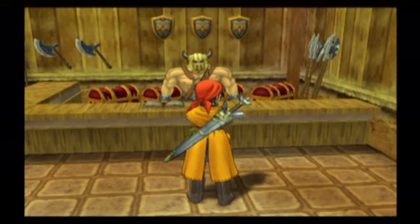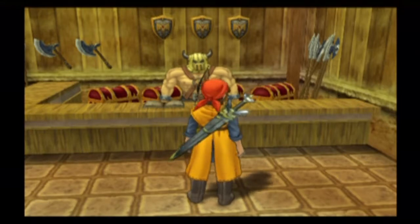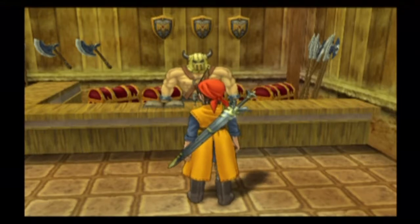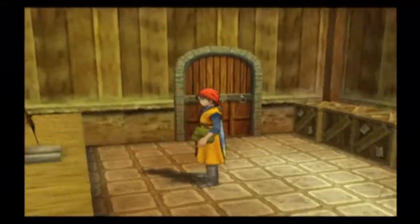Hi guys, this is KidLink77 and welcome back. Let's play Dragon Quest VIII. In the last episode, we traveled deeper into the Black Citadel — or Rathlorn's Castle, it's technically called the Black Citadel. This is the file where I killed a Metal King Slime offscreen.